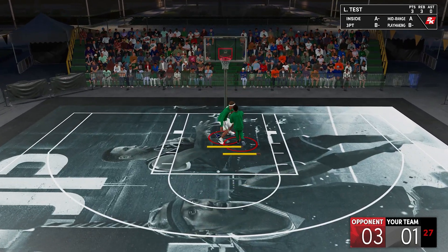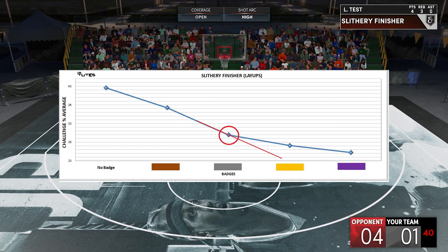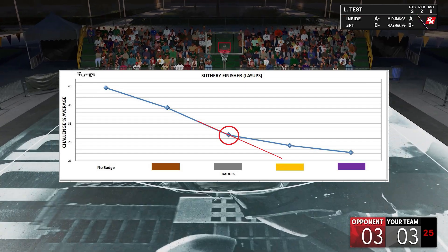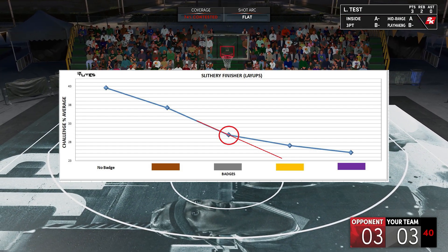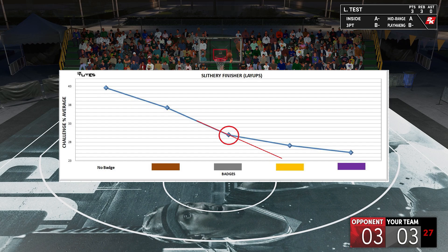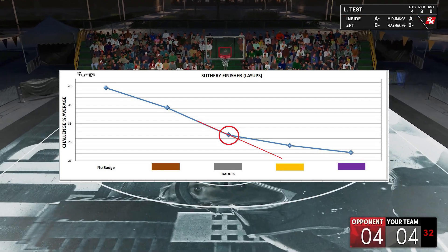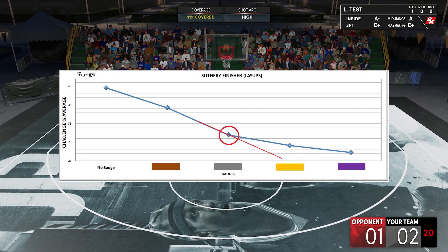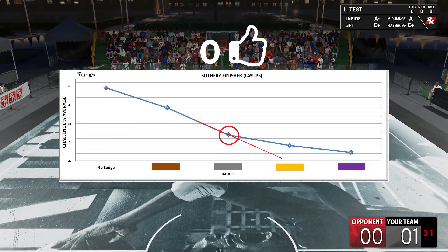For the results: silver will be the sweet spot, but if you have the luxury to spend more, gold is not that bad either. Hall of Fame is not a good idea. If you're saving points, silver is a huge boost, but if you're really saving, bronze is not that bad as well. Again, these are just for layups only — dunking performance will be on the next video.